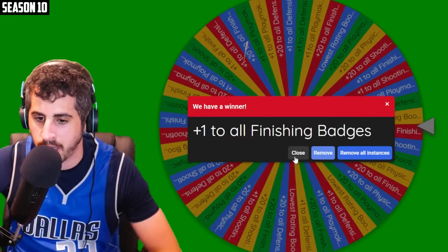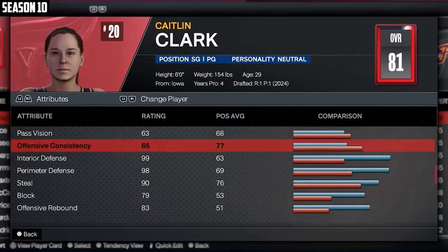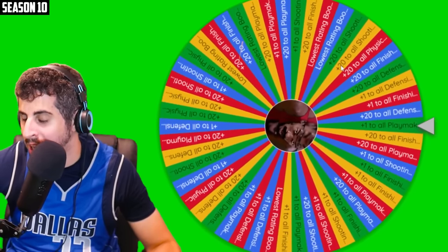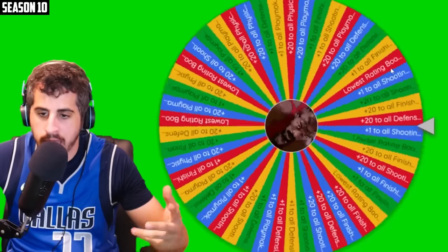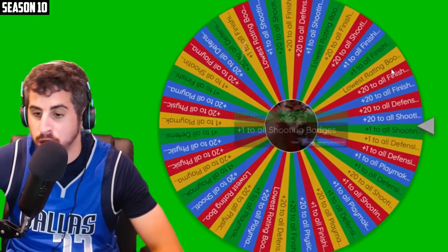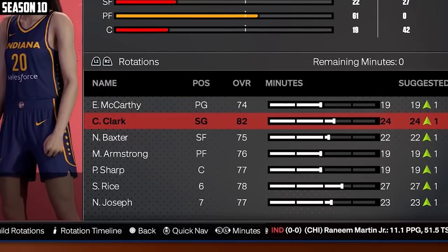Plus one all finishing badges — that kept her at a 74. Can we get a plus 20 upgrade to something? Plus one all defense — that put her all the way to an 81. We still got two upgrades left. We're going to go ahead and get plus one all playmaking badges. She's still an 81 but has 62 badges now. And for our final spin, plus one all shooting — that put her at 82. Let's see if they can make a run this year.